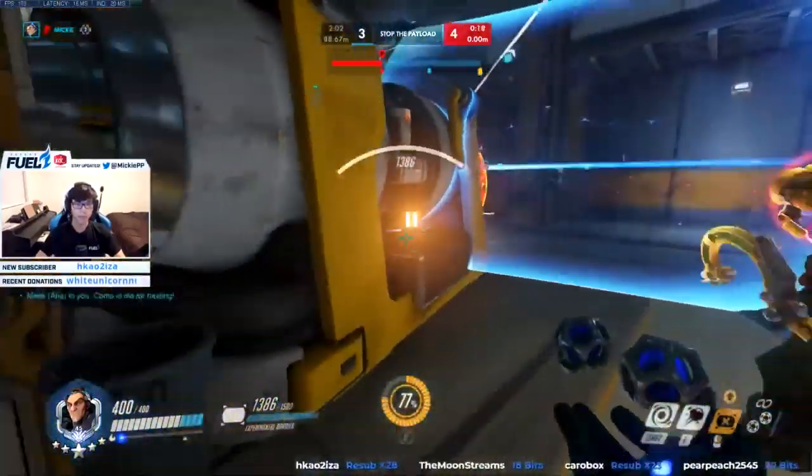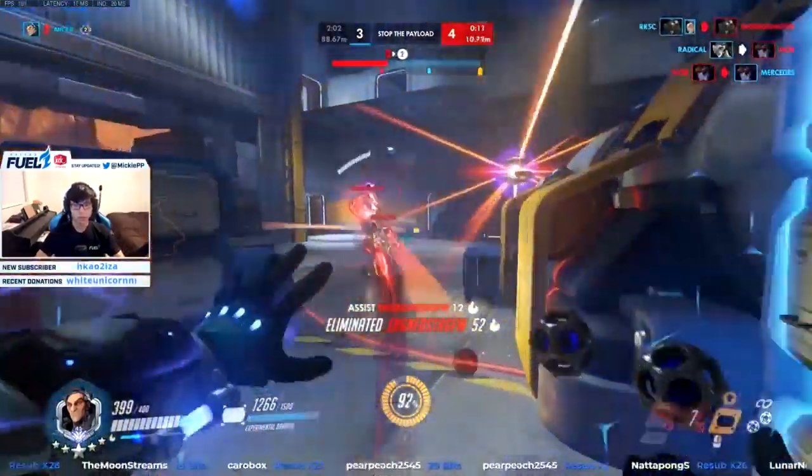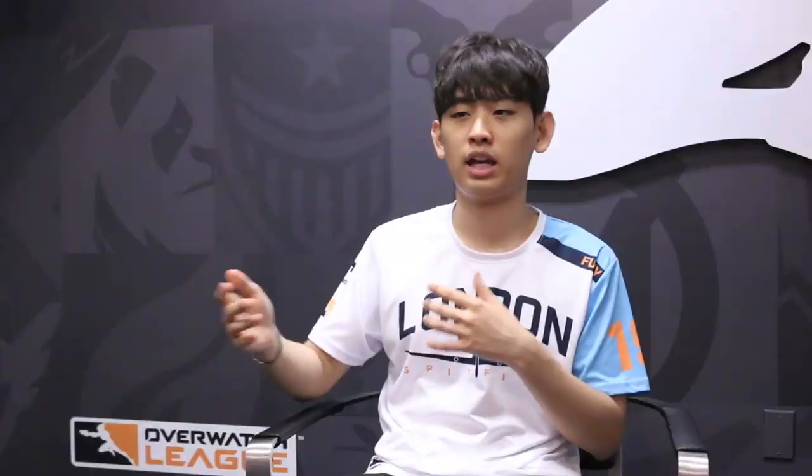He feels decent as an off-tank if you stand on top of your supports and use your shift the second threats come in — it'll be useful. Your rock will decimate a Genji that dives in. But a Doomfist walks in and doesn't care what projectiles you're eating — his body is a projectile and he's going to smash your supports. I think Sigma plays best with Orisa or slow-paced heroes. He's fun and good for other types of players and home gamers — I like Sigma, he's excellent.